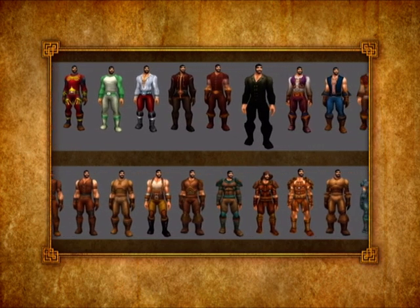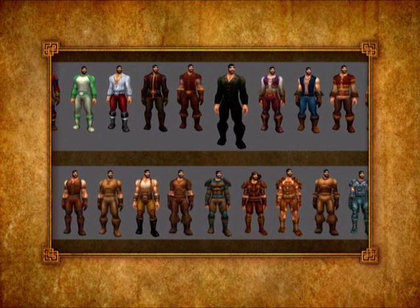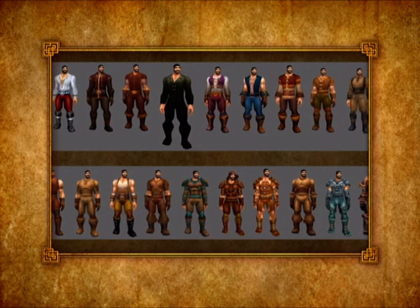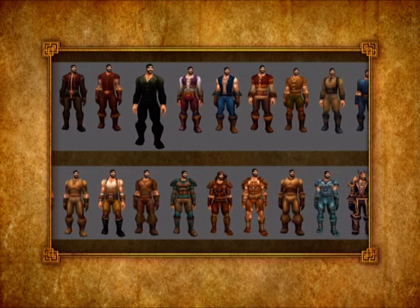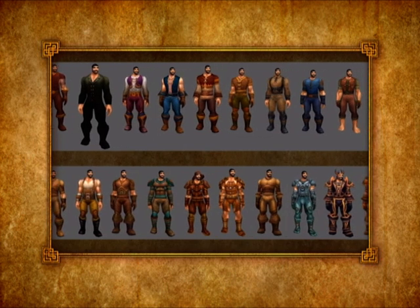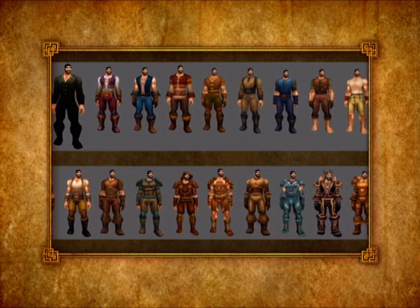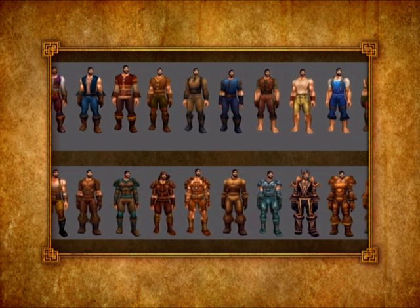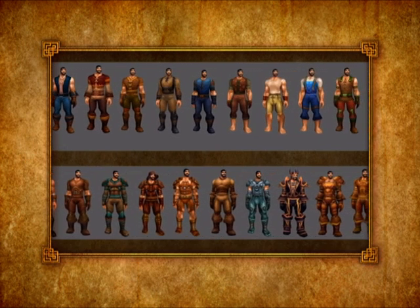In addition, everything's broken down into cloth, leather, mail, and plate — and then there's robes and stuff. As we got further into development, we started accumulating all these outfits and trying to keep them organized in a way that all the different artists could reference them and see where we were deficient — oh, we need more plate mail armor, we have too much cloth armor.